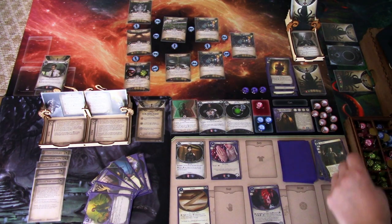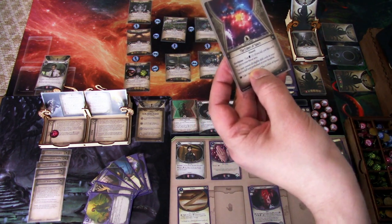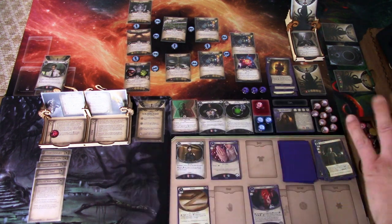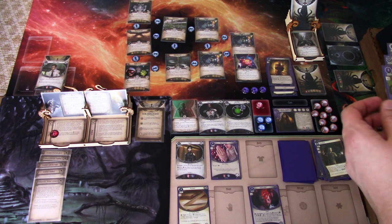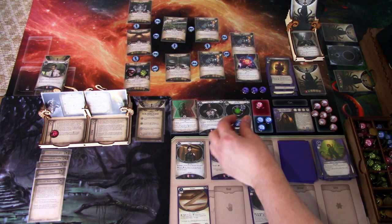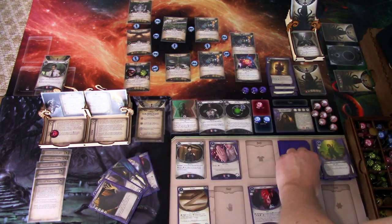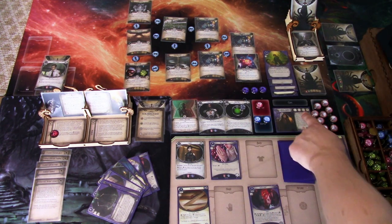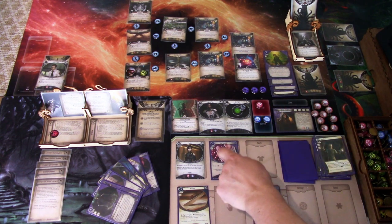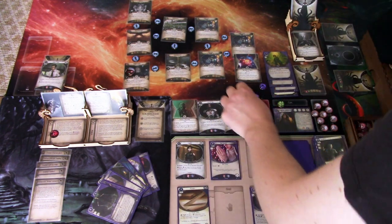Oh yeah, I forgot to use the clue last round for scanning. Next round: we add a doom. Encounter card is Colors of Space — willpower three. I'll just cancel it using Board of Protection, taking one horror. I now have four horror and draw a card and gain a resource. We have a willpower of six now. We use Six Sense to investigate — minus three, we grab the clue.